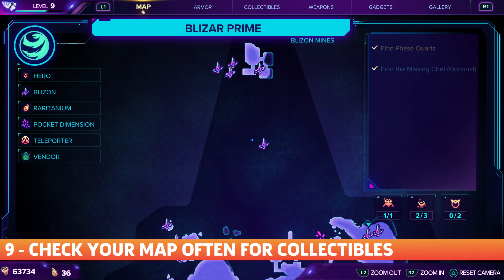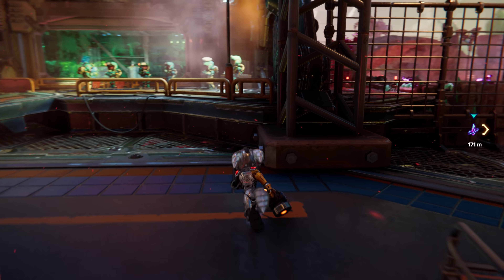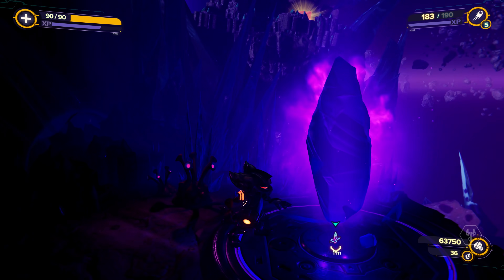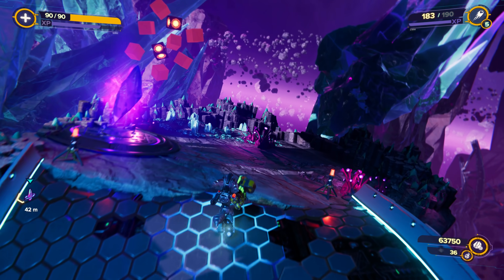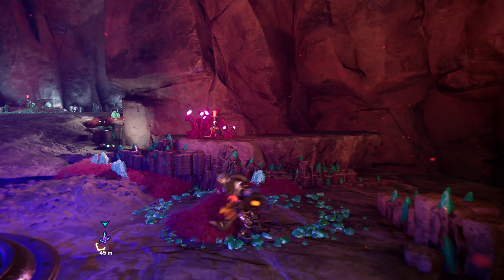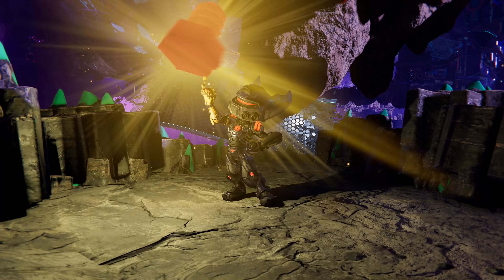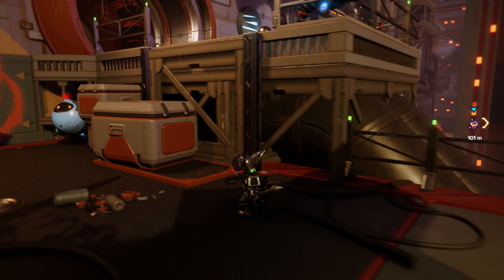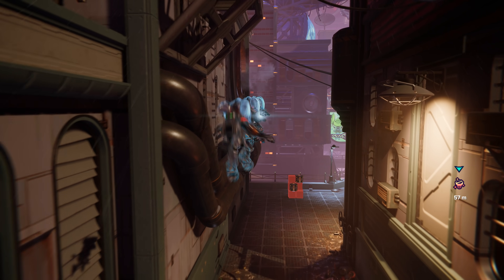If you're a collectible hunting enthusiast, Rift Apart is bound to satisfy. To make that job easier, we recommend checking the map screen often as you explore. Rift Apart's level maps have a semi-fog-of-war quality to them, meaning you don't know where any collectibles are until you get close to them, at which point the game will mark them on the map. Check the map screen often as you navigate a level's twists and turns, because chances are you missed a valuable box of Raritanium or a gold bolt tucked away in a corner. Don't sweat it if you can't get all collectibles on the first go — some levels don't even allow it. When there's an area outside your capability to reach, you likely just need to wait until you get a new gadget or a new objective opens the way forward.